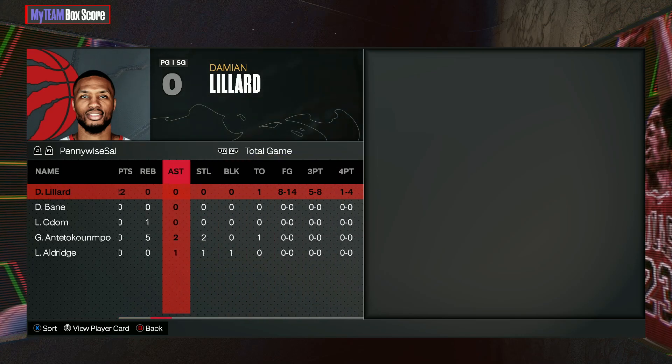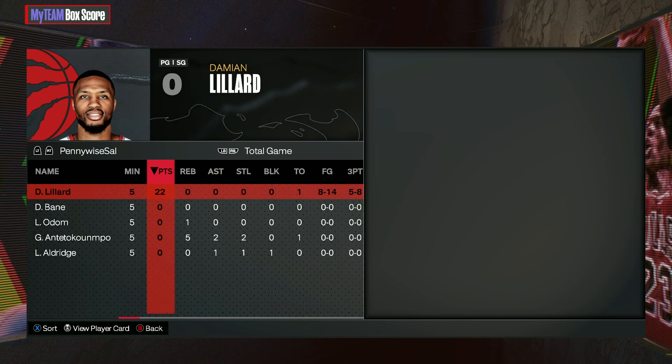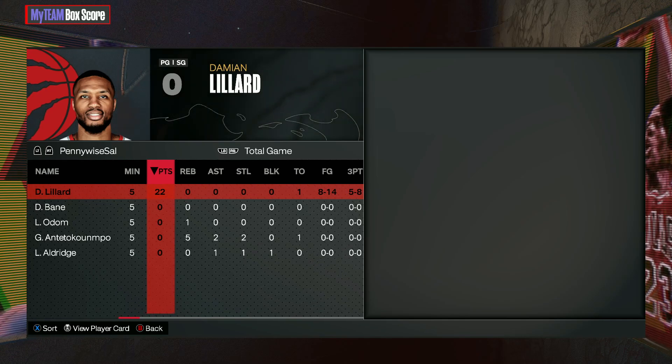Hopefully you guys enjoyed the Damian Lillard gameplay. I thought I played okay — I could have had takeover a lot earlier and maybe dropped 30-plus points, because this card can cook even in Clutch Time with only five minutes. Let me know your thoughts on this Amethyst Dame card — are you guys going to lock him in, do you have him, what do you think? Let me know down below and I'll catch you in the next one. Peace.